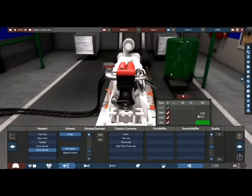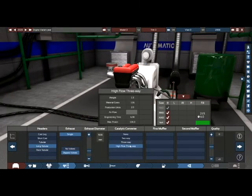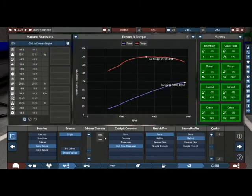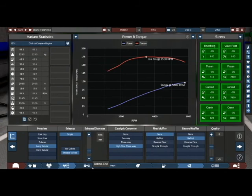That looks suitably ridiculous — I'm loving it already. We might as well put a cat on it and muffle it just a little bit. And how much are we getting out of it? 96 kilowatts. That's not terrible, but we'll see what we can do.